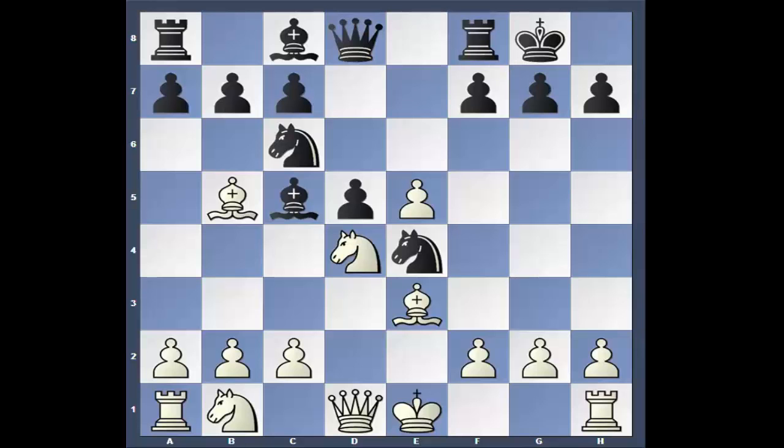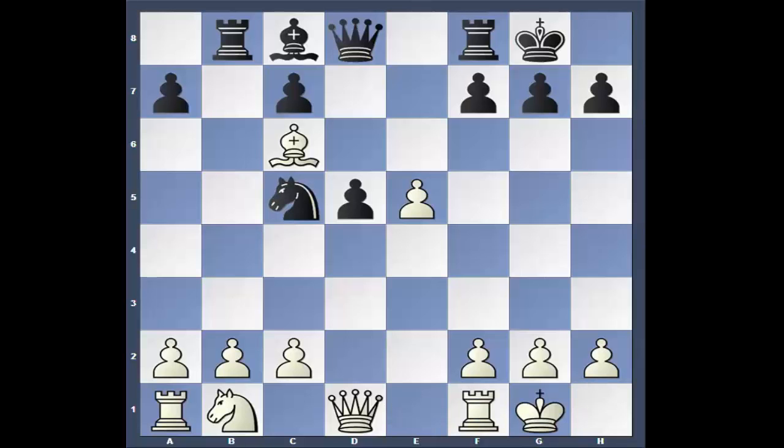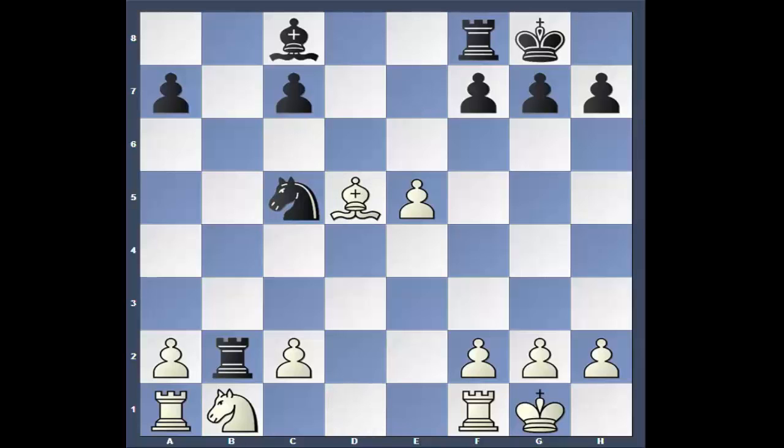Castles for Anishuk. Carl takes on c6, pawn takes, bishop takes, knight takes, bishop takes, rook b8. Now here we are on move 11 — it's basically an even game. Castles, rook takes. That's the last book move according to the computer. Queen takes d5, queen takes, bishop takes, rook takes c2. There was a lot of action going on there. Not much going on now, though. Tiny advantage for white; pawns are a little screwy for white.